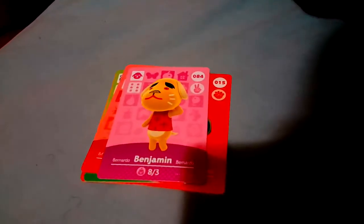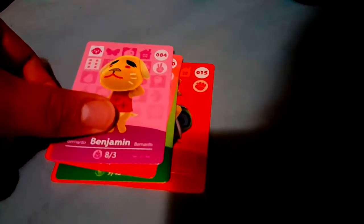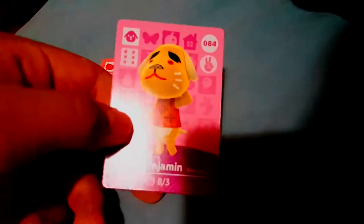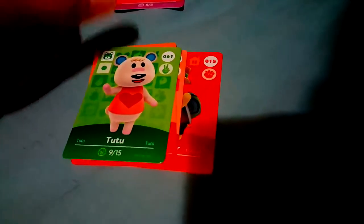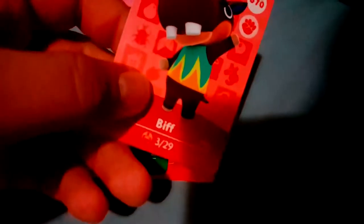I'm back now, I got the packaging off, and I'll kind of just show you the cards that come in this one. So you've got Benjamin, Biff — kind of reminds me of Wolfgang, he has that kind of mean look. Remember Wolfgang from the earlier games? Then there's Tutu, Quilson, Rasher, and Tortimer is the special NPC card.